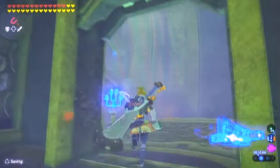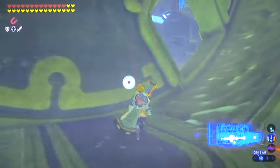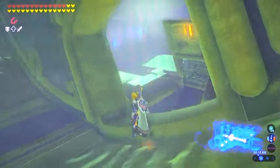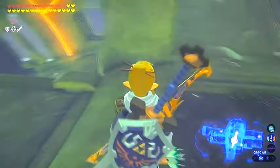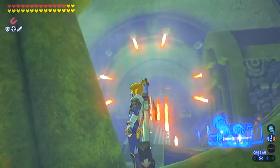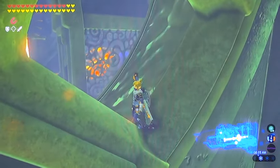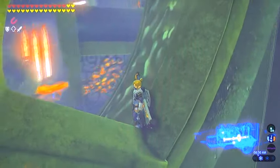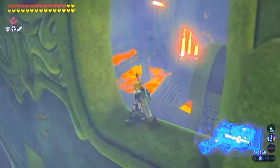So before we leave this little cylindrical hallway, go ahead and jump in the doorway. We're going to ride this as an elevator — kind of like we did in the Divine Beast in the desert, Va Naboris. That great big rotating wall, whatever you want to call it. Just stand in the doorway, we're going to take it up, up, up.